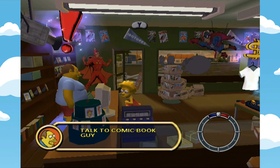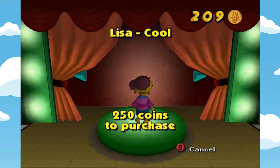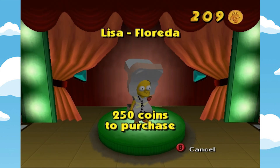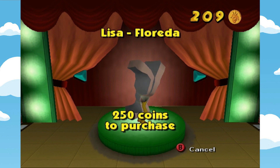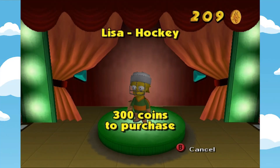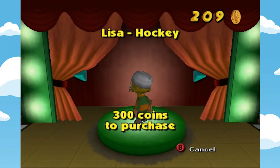First things first — we're changing our costume first, of course. Lisa could use some new threads. So what do we have? A bunch of pieces of plastic — she wore orange to represent the Sunshine State. And who could forget that one time where she was super good at hockey? This goes without saying, but I'm pretty sure we all know the correct choice here.